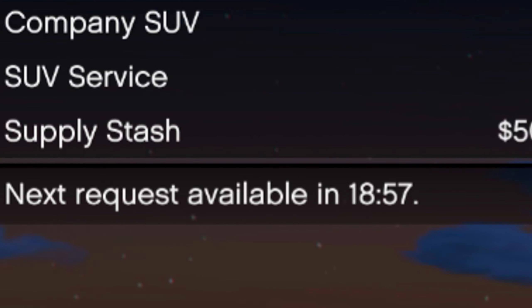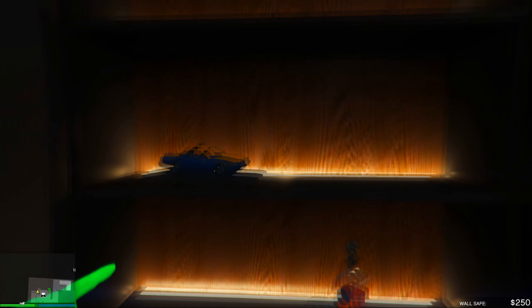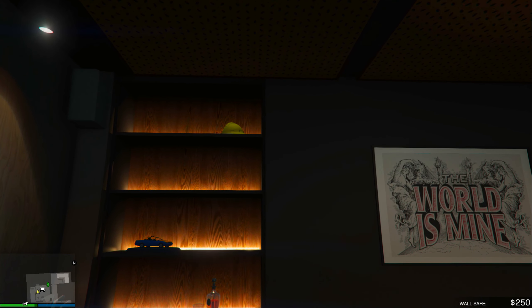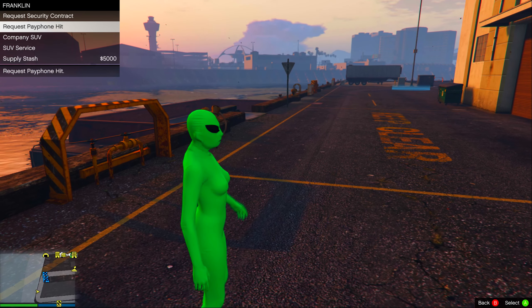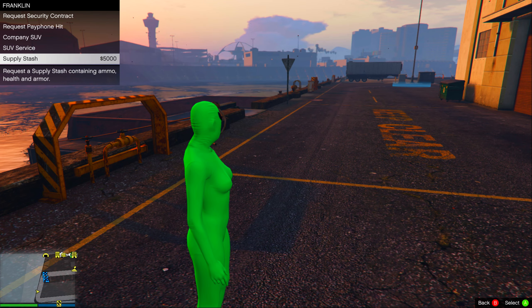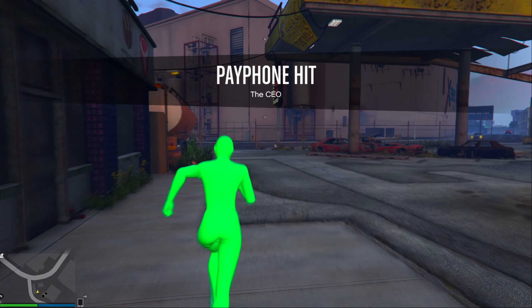The only downside is there's about a 20-minute wait time before you can do the next payphone mission. Also, a cool little thing — if you go to your office you get little souvenirs for completing these missions. I believe there are eight or ten of these missions total. You can call Franklin from your phone to request a mission but you still have to travel to the payphone in person to actually start it.